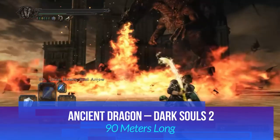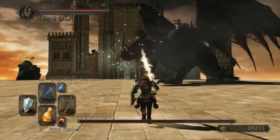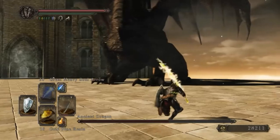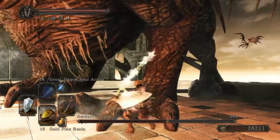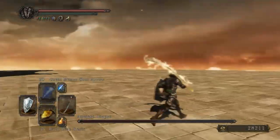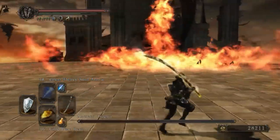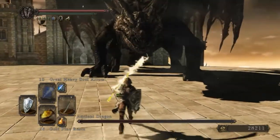Next is the Ancient Dragon from Dark Souls 2, coming in at 90 meters long. Found atop the Dragon Shrine, this massive creature can be engaged in battle or spoken to telepathically. Despite its size and huge health pool, the Ancient Dragon is surprisingly easy to defeat compared to other dragons on this list. Its slow movements make it more manageable if players are cautious, but its sheer size makes it unforgettable.